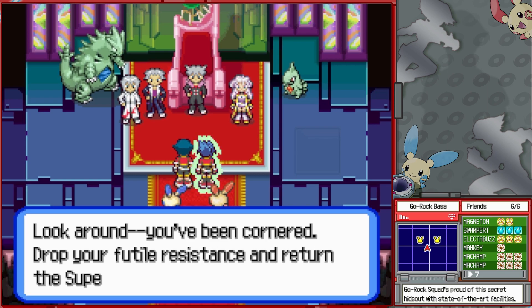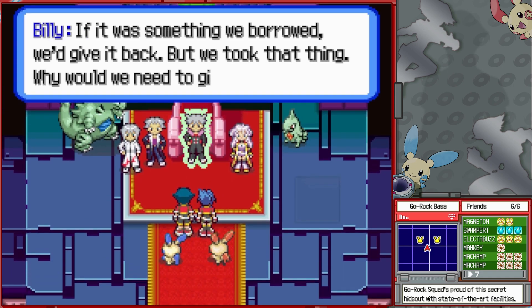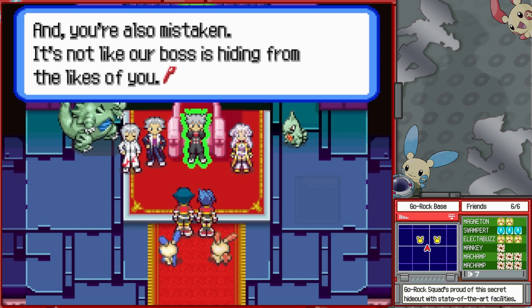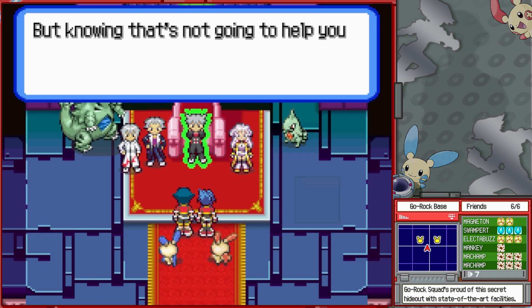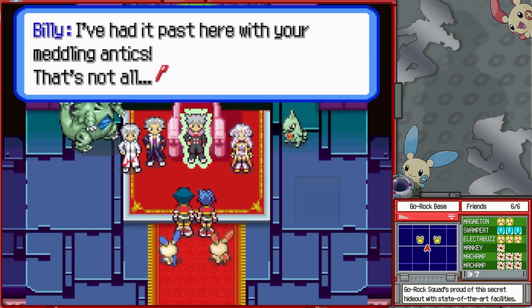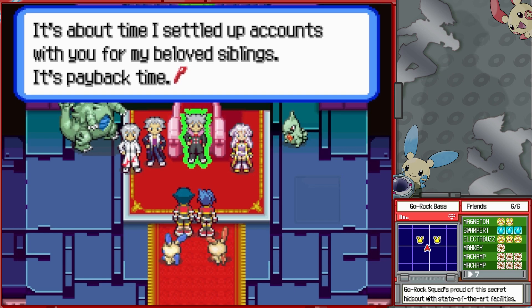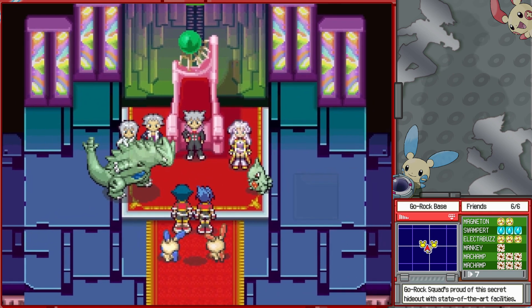Where's the super styler you took from the professor? Look around — you've been cornered. Drop your futile resistance and return the super styler. And where's your boss, Gordor? If it was something we borrowed we'd give it back, but we took that thing — why would we need to give it back? The power styler has been made, but Professor Hastings' super styler is still an important sample. Our boss is in the Fiori Temple working on the final experiment. Knowing that's not going to help you now — it's way too late for that. I've had it past here with your meddling antics. You beat my brothers Clyde and Garrett, and my little sis Tiffany, not just once but twice each. Tyranitar, it's time — let the rhythm of rage pound the ground!